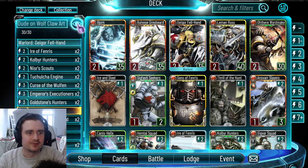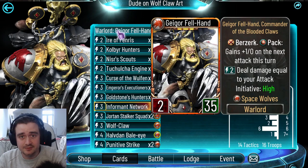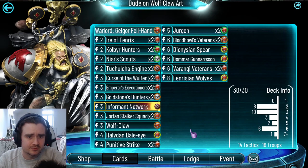Let's go over the build. The warlord is Gagor Failhand. He turned from one of the worst warlords in the game to a really, really decent one. The free attack on pack is really nice, so you want to stack your deck with flankers, sneak attackers and all that stuff. The ability isn't half bad — you won't use it that much, but it certainly helps if you want to preserve some health. But you will attack most of the time anyway, so this is kind of an aggressive deck.